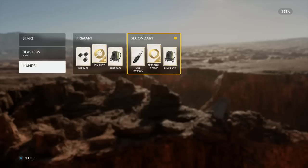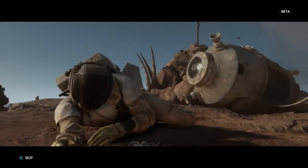Here are your card hands. You can either select ion torpedo, jump pack, and personal shield, or barrage, ion shot, and jump pack. When you get into the game you've got your ion torpedo and jump pack which you can use over and over — there is a cooldown time. The personal shield you get when you pick up power-ups which will be across the map. We'll jump into it and I'll start working with everything and show you how it all works.